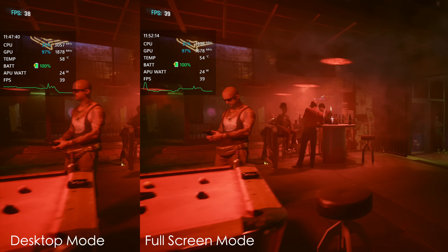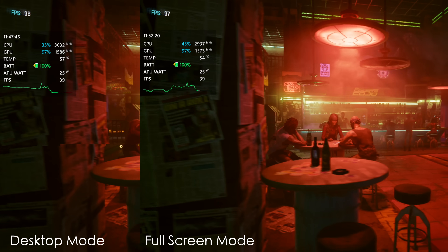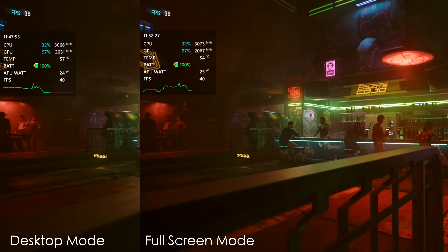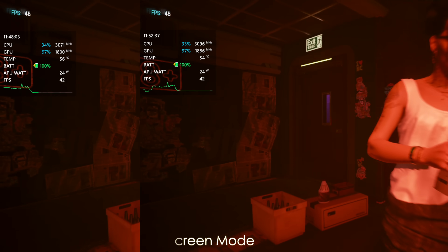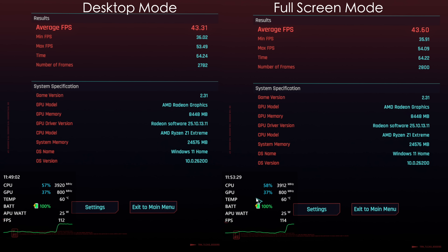The last thing I wanted to test was game performance. I don't think there's going to be a huge jump with full screen mode versus desktop mode. Running Cyberpunk 2077 at the Steam Deck preset, 1080p, 25-watt TDP — desktop mode on the left, full screen experience on the right. At the end of the benchmark, desktop mode averaged 43.31 fps and full screen experience averaged 43.60 fps. So there's essentially no difference in game performance, at least right now.